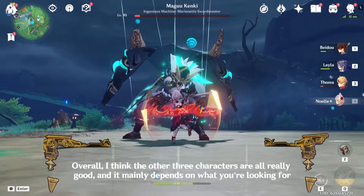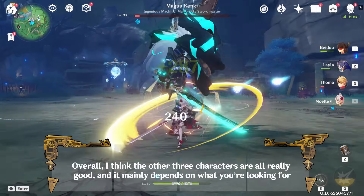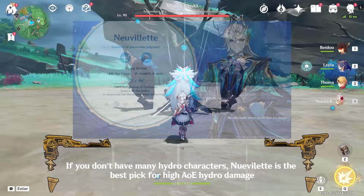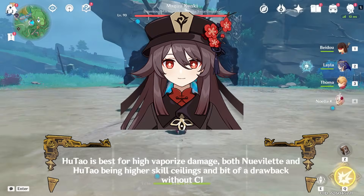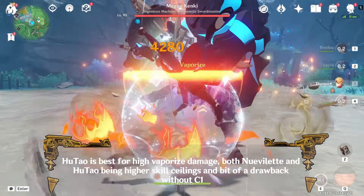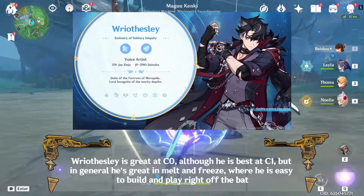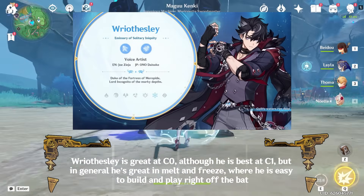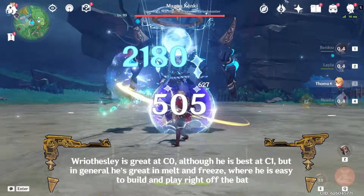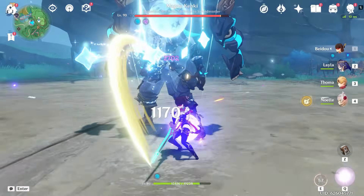Overall, I think the other three characters are all really good, and it mainly depends on what you're looking for. If you don't have many Hydro characters, Neuvillette is the best pick for high AoE Hydro damage. Hu Tao is best for high vaporize damage, though both Neuvillette and Hu Tao have higher skill ceilings and a bit of a drawback without C1. Wriothesley is great at C0, although he is best at C1, but in general he's great in melt and freeze where he is easy to build and play right off the bat. So these are my thoughts on who to pull for in 4.1 — who are you pulling for in this patch?